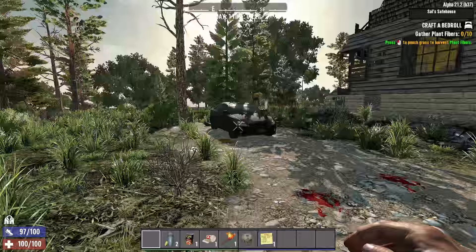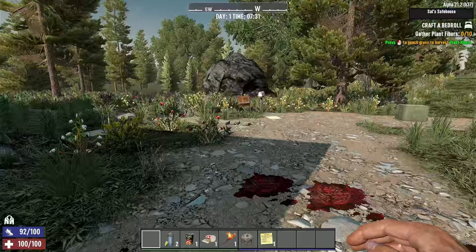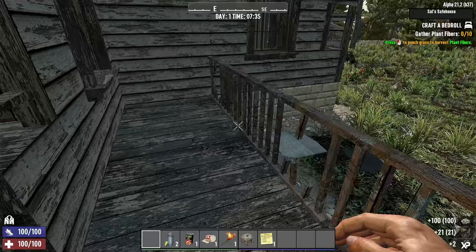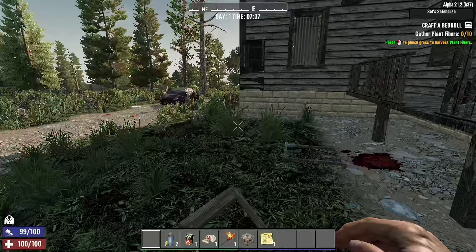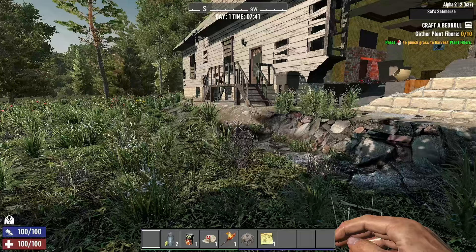We have to find everything and use the traders and loot everything — whatever the game gives us is what we're going to use. So we're starting off on Nomad Difficulty. We bumped the loot abundance up to 200% because we're going to be looting. XP is 200% also, just to maybe speed the game up. Hordes are every 7 days, set to 64 zombies maxed out. We are on the pregen 8k map on 7 Days to Die.